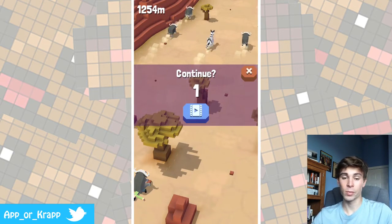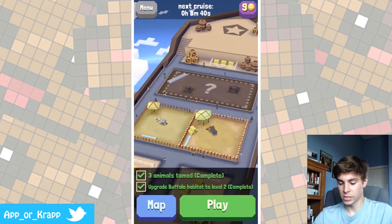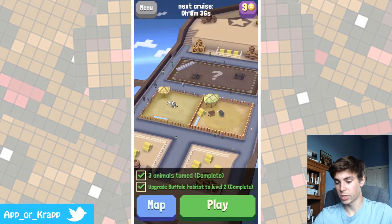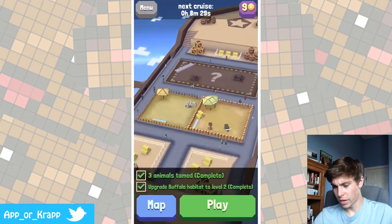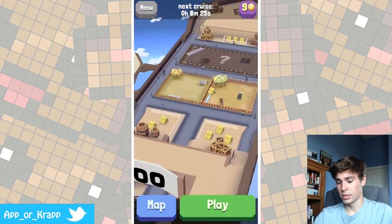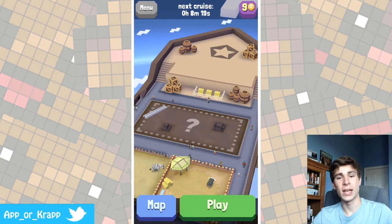This is going to be the end of this video. I do highly recommend this app — it is a lot of fun. It does give you lots of little treats here and there. As you can see, we do have our buffalo habitat and we do have our zebra habitat. We can have a habitat for three other animals, maybe just one other animal. I'm pretty sure they're going to keep on updating this game. We have to wait another eight minutes until the next cruise comes, so you can't just keep on racking up money.